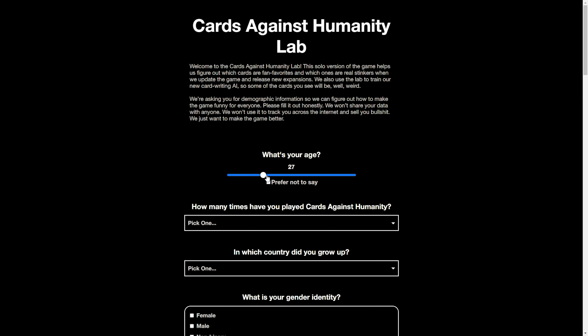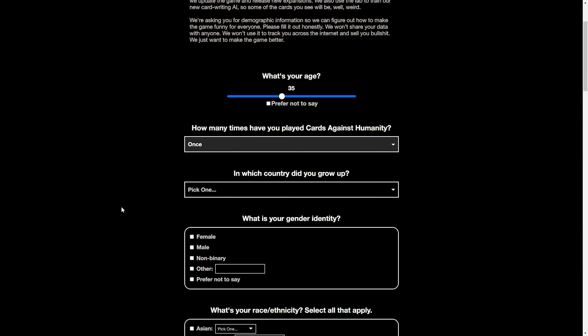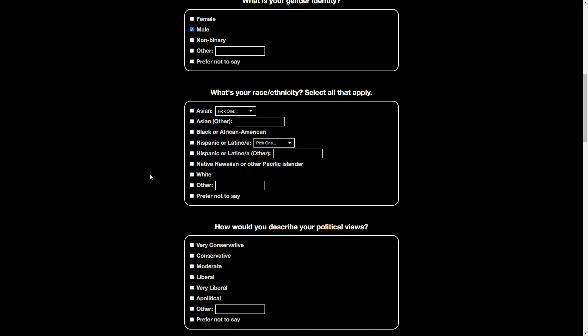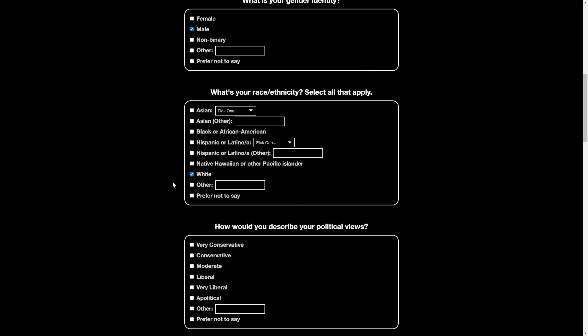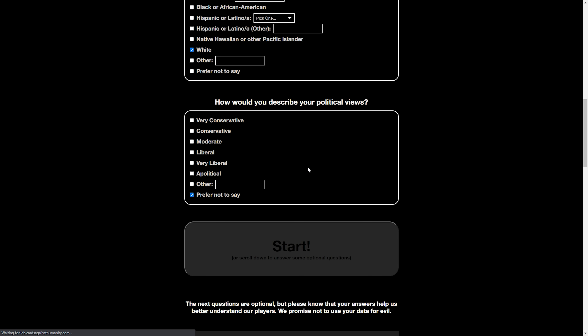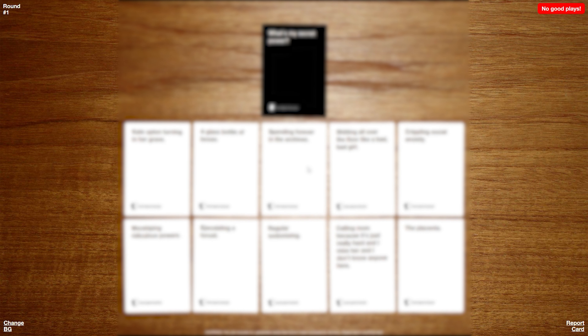Finally, we have Cards Against Humanity Lab. This is the perfect pick for when all your friends are busy but you still just want to have a few laughs. Cards Against Humanity Lab is the official site for Cards Against Humanity online experiences. However, it's not exactly social since you're the only one playing. Here the computer deals you a black card and you have a selection of white cards to choose the funniest answers from.